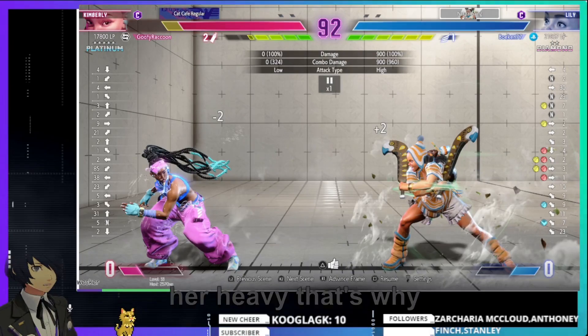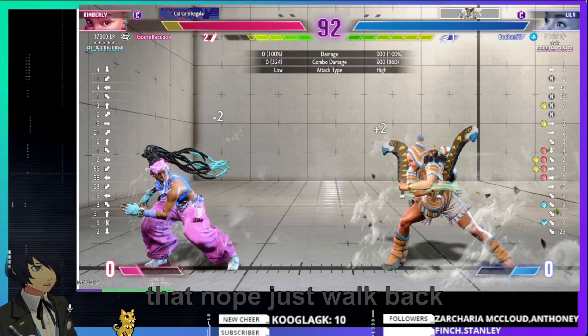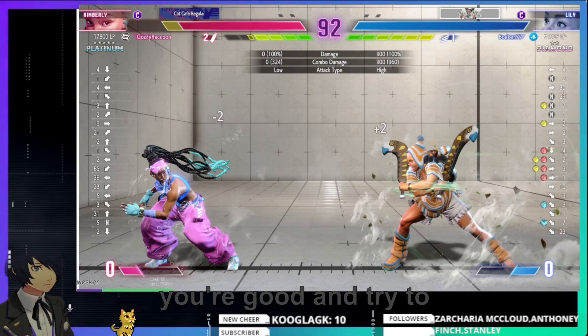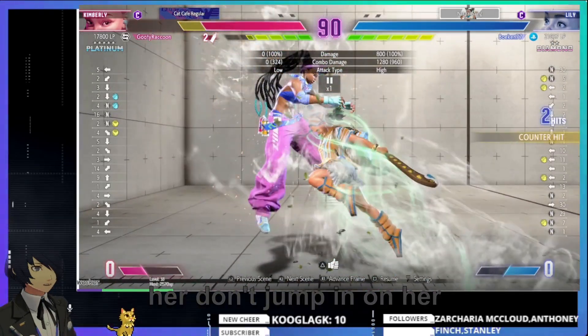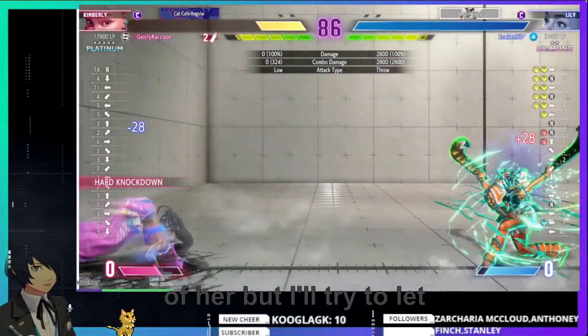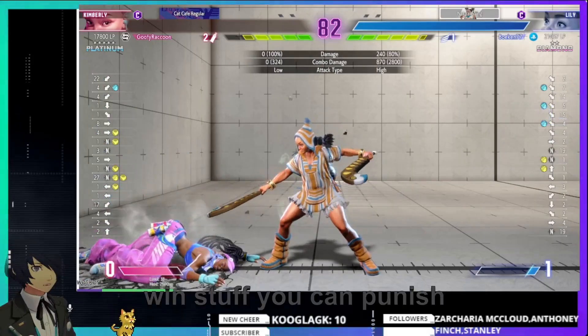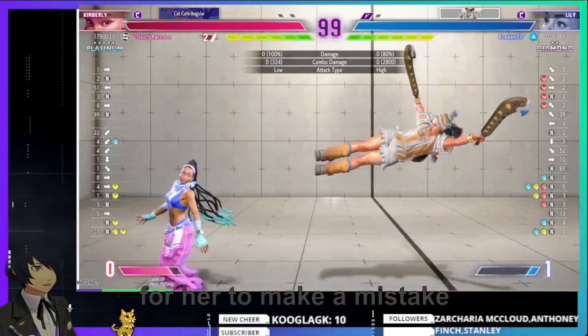Even when she does that heavy, that's why she'll cancel into that. Just walk back — your best thing to do is walk back and block. Try to get the health lead and then just stay away. Don't jump in on her. The main thing she has is really strong defense right in front of her. When she does that win stuff you can punish it. You want to either rush her from the start or play passive and wait for her to make a mistake.